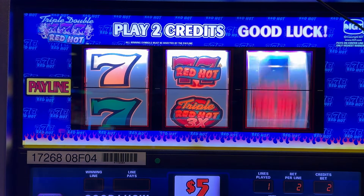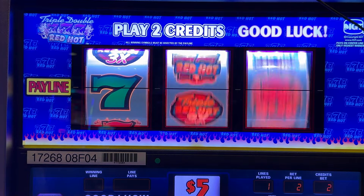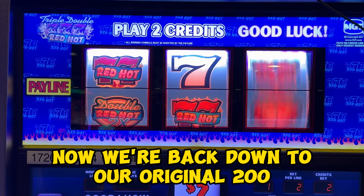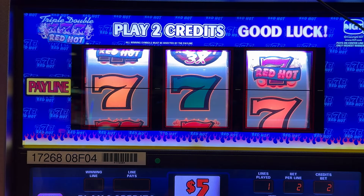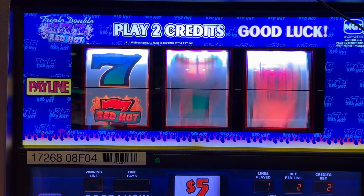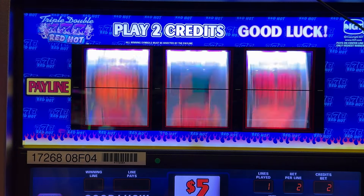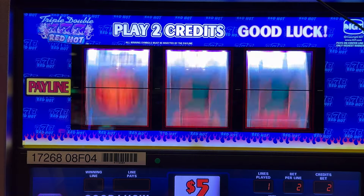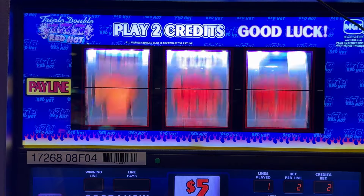It's 10 credits times five — or maybe 20, I don't know, I can't even do math, it's too late. Now we're back down to our original $200. We're looking to hit it big or double our $200, right? Triple Red Hots times three — six.